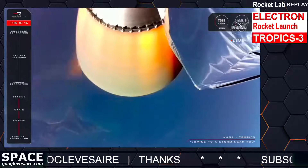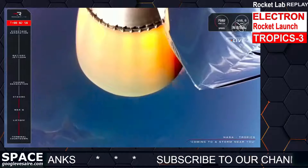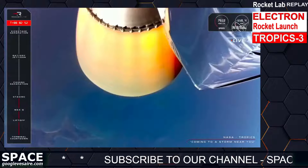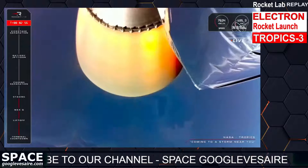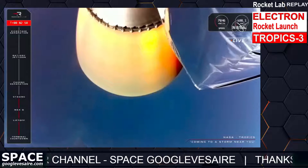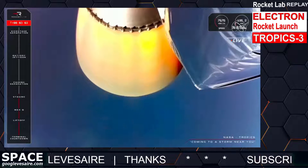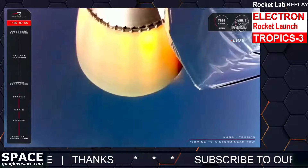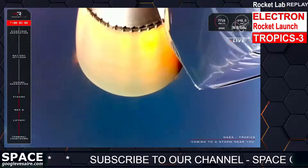Just like clockwork, we have had MECO — stage one and stage two separation, and ignition of Electron's second stage. Coming up very shortly we'll also see Electron's fairing separate and fall away. These two carbon composite halves form a protective nose cone over the Tropics satellites, keeping them safe during ascent. Once we're in space, they're not needed, so we get rid of them to clear the way for payload separation.